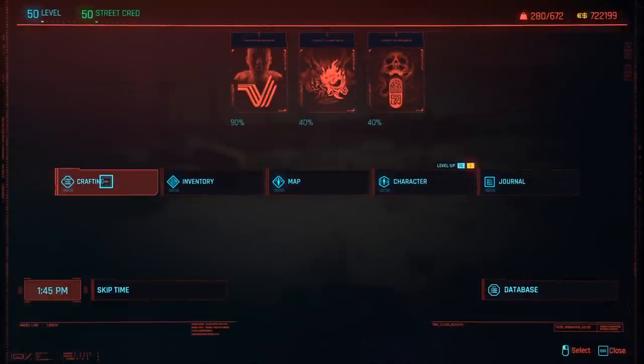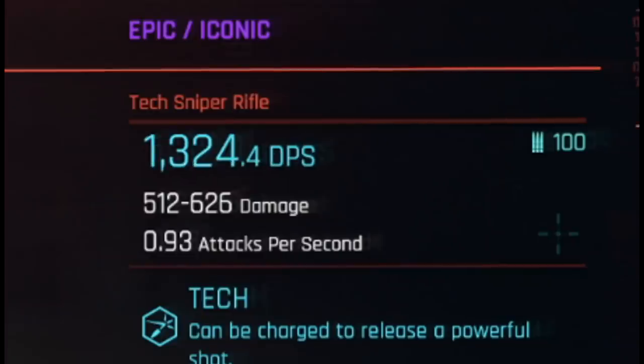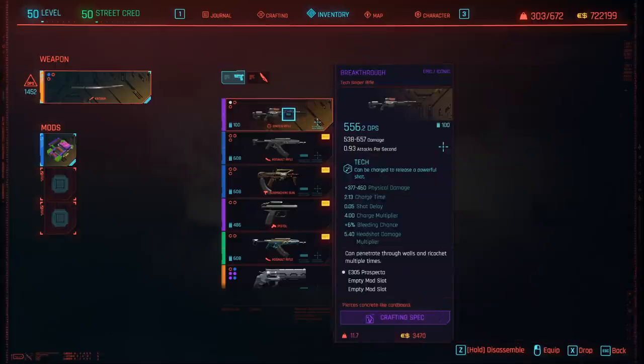Now if you go to your crafting menu, scroll down to epic weapons and you will find Breakthrough is now craftable. This is actually very important — what you need to do is click on this weapon and the DPS will change to 1,329 DPS. Just keep clicking on the sniper rifle until the DPS changes to the maximum damage amount. Once you have the maximum DPS you can craft, go ahead and craft it. I've crafted two of these weapons — the one crafted before only has a headshot damage multiplier of 3 and a charge time of 1.5, but this new one has a 5.4 times headshot damage multiplier, so it's clearly the better sniper rifle.